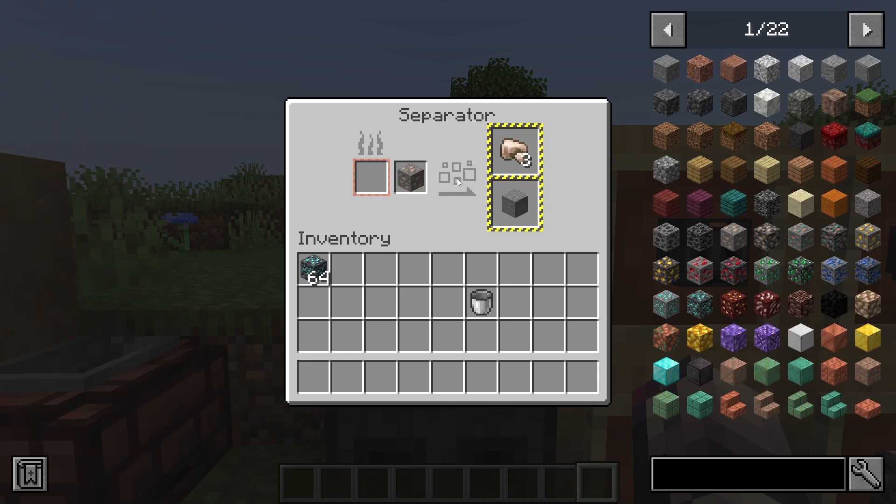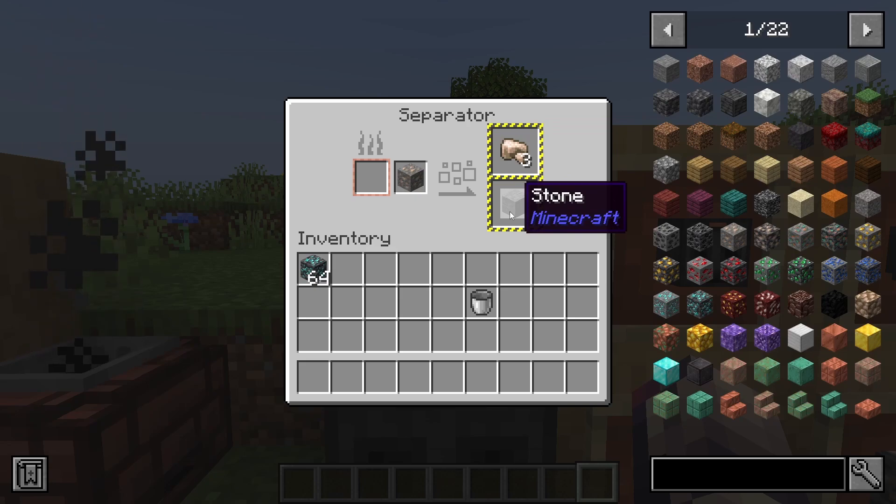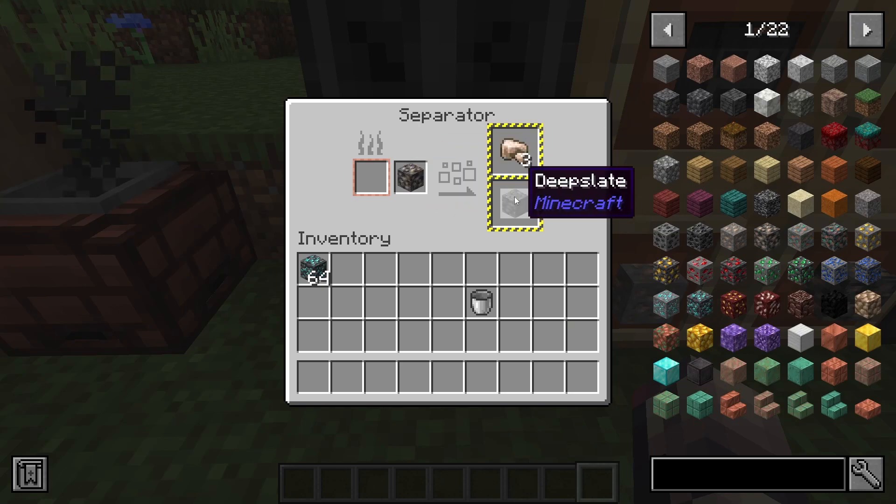This results in kind of ore tripling if you do not have fortune at this point, and also a little bit of silk touch, even though you kind of already have silk touch. The biggest thing is that you do get three. So if you had a silk touch quarry or something like that giving you pure ore, you could separate that and result in stone or deepslate — you can do both variations.